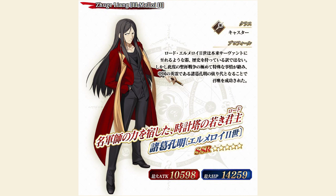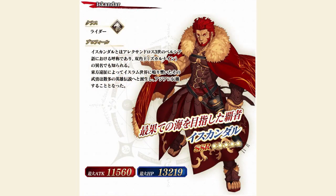And finally, we have Iskander. He is a five-star rider with a max attack of 11,560 and a max HP of 13,219. I will be doing a spotlight on him later on this week, and when I do, I'll be sure to link it in the description below. Suffice it to say, he is a decent rider if you do not have a five-star rider.